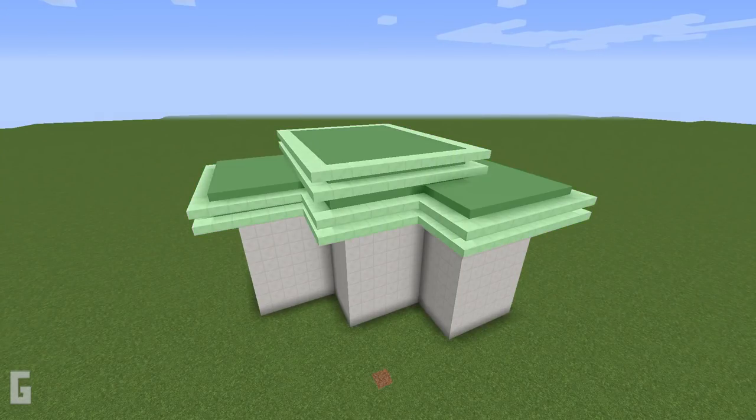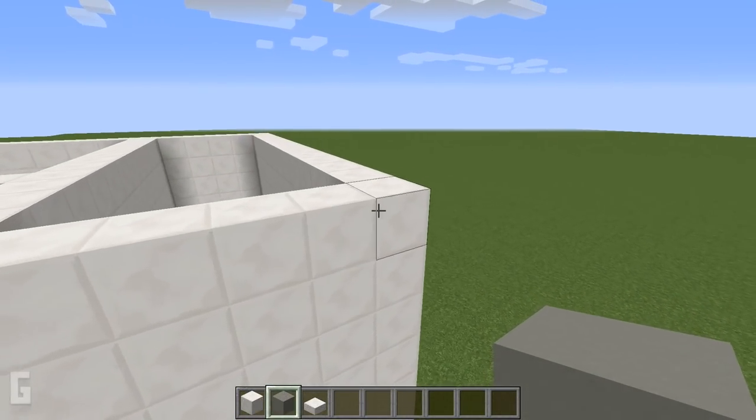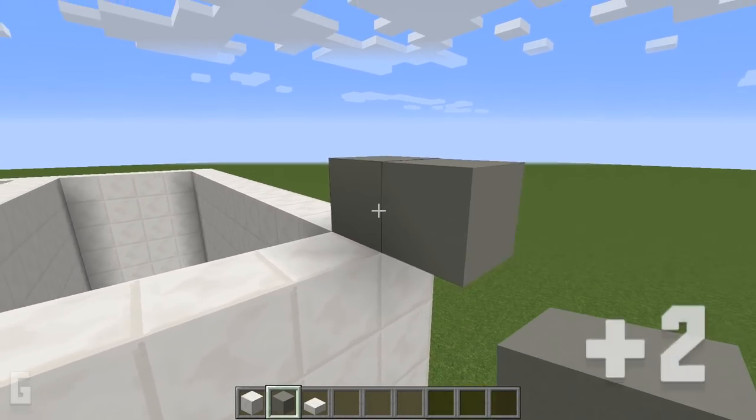Step 3. Next let's work on the roof. Use light gray concrete and create a two-tall border that extends past the wall by one space.